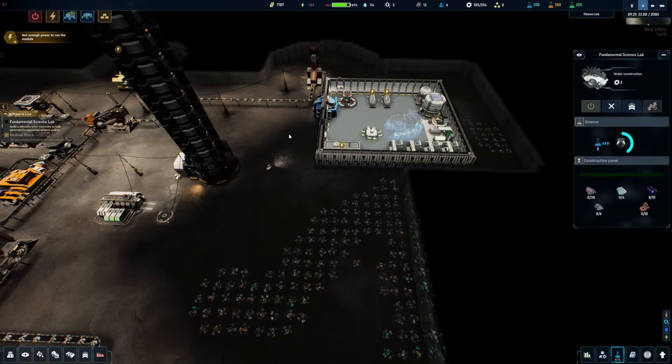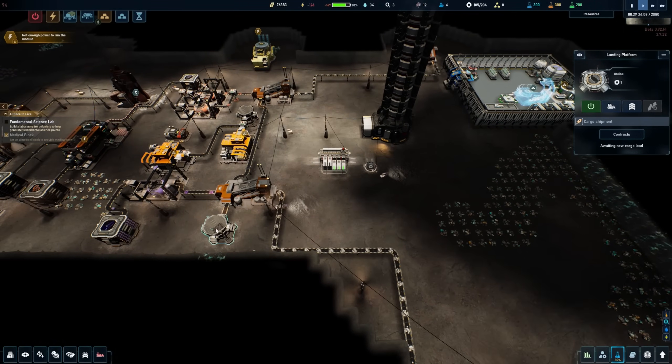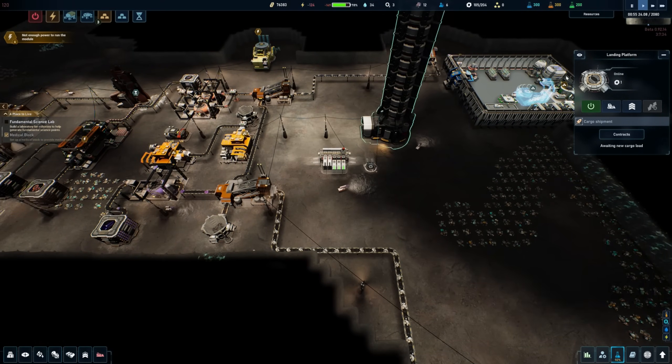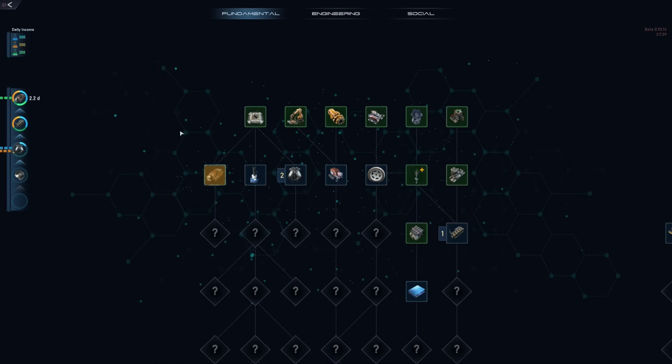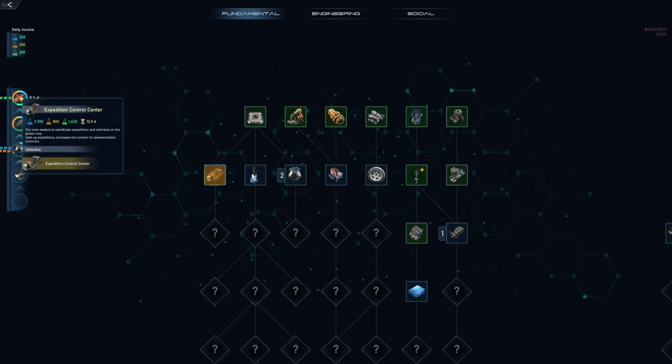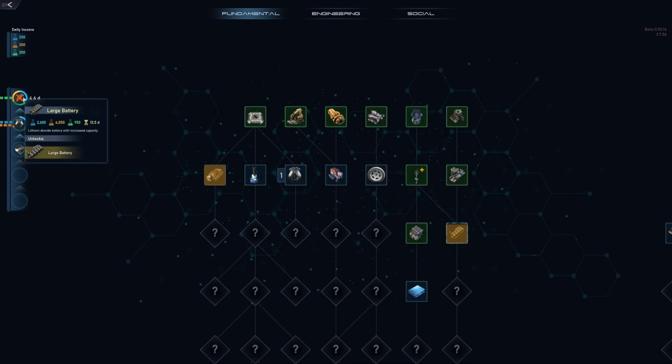We need plates for this build. We got some money — good! I'm not going to build the belt yet though, just want to have the funds ready. Still waiting for some things to finish. This one is waiting for the green research to complete — the expedition control center will finish first. And you know what, let's go ahead and queue up the large battery — it's only 950.